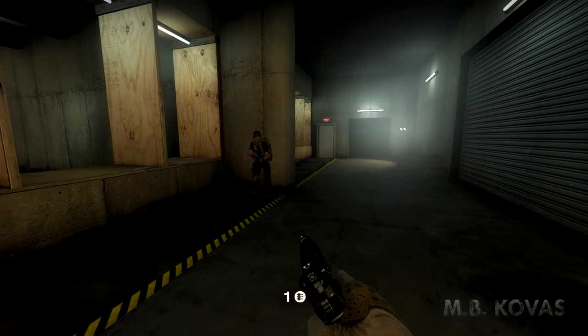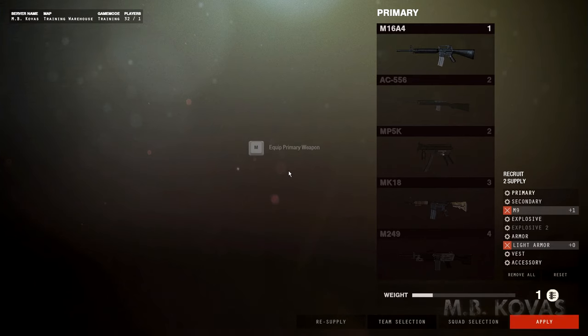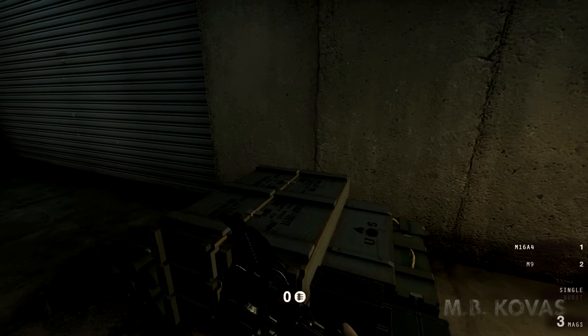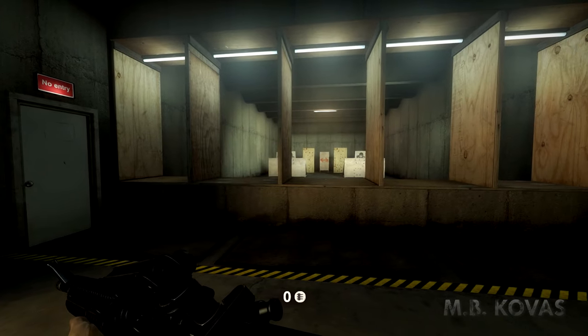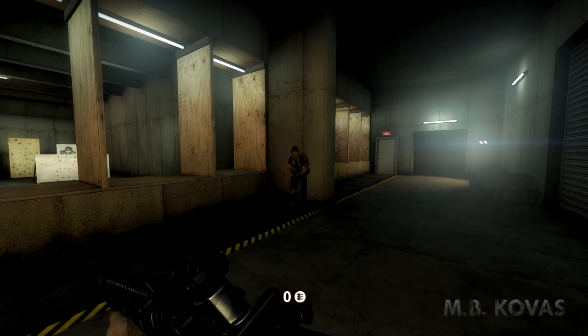Now grab a primary weapon from the weapon cache for the supplies you just received. This is a standard-issue primary weapon. Depending on your role in the field, you'll have different primary weapons available to you. For example, if you're a marksman, you'll have access to different high-caliber battle rifles. If you're a support, you'll probably be carrying an LMG. You get the idea.